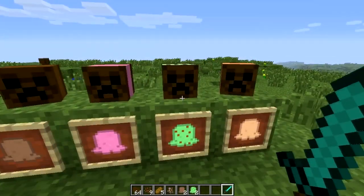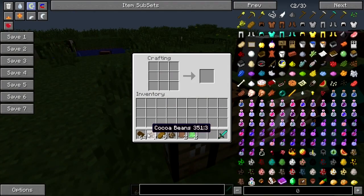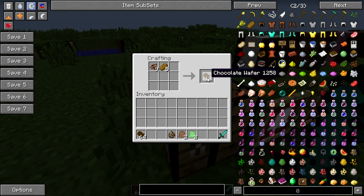And then you can craft these chocolate wafers and have a sandwich of ice cream. The way you need to do that is by creating a wafer, which is created by cocoa beans and bread. That creates, for one recipe, 12 wafers.